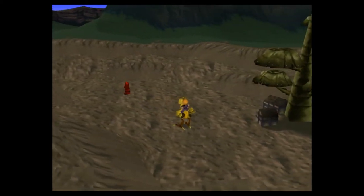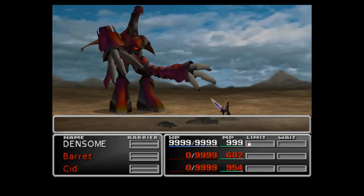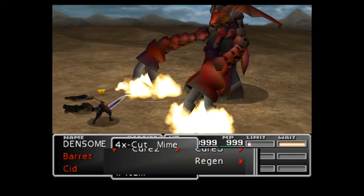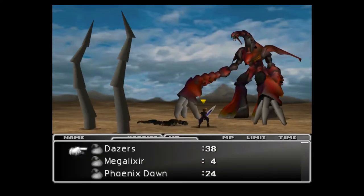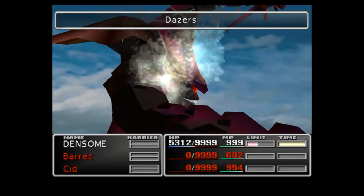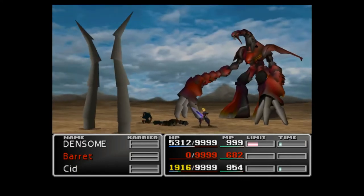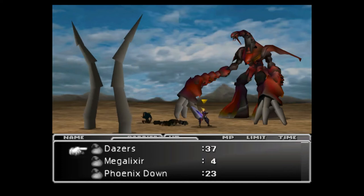We're going in with one person, so he brings his tentacles straight up — otherwise we can't do anything to him anyway, which is totally pointless. And believe it or not, as incredible as this boss is, he is quite easy to paralyze.